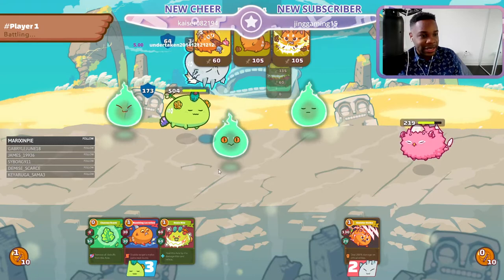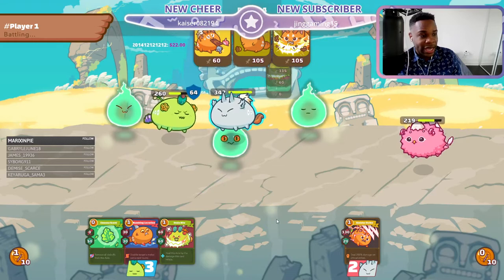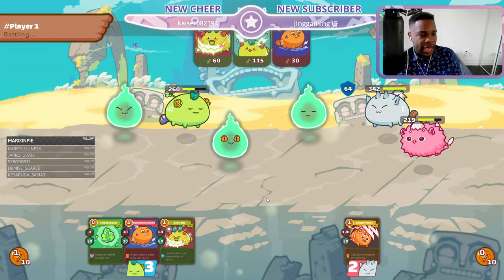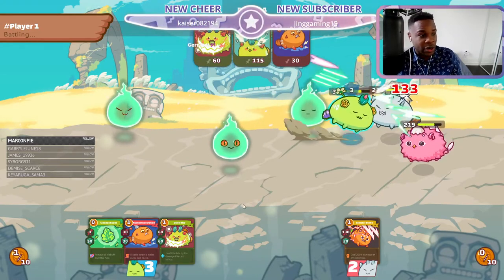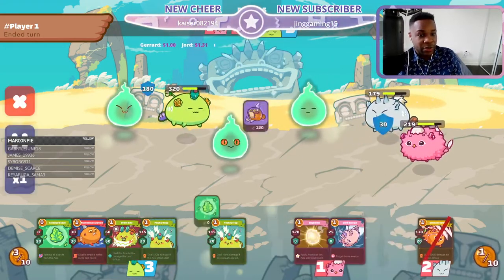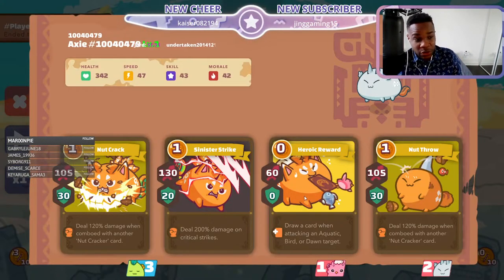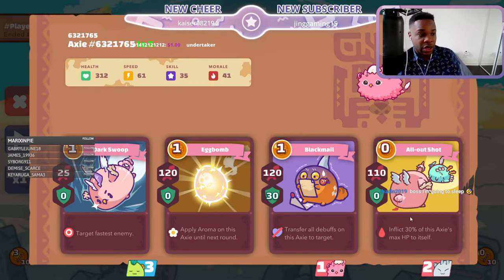I still like this move because if they used egg bomb you'd have taken out their bird, which is why I like it, and you're able to get a little healthier. This part of the game is really hard to count energy. The scary thing about going against this beast bird team is this guy has a zero cost card, which means he can play three cards and do a bunch of damage. This guy also has zero cost cards, same deal.